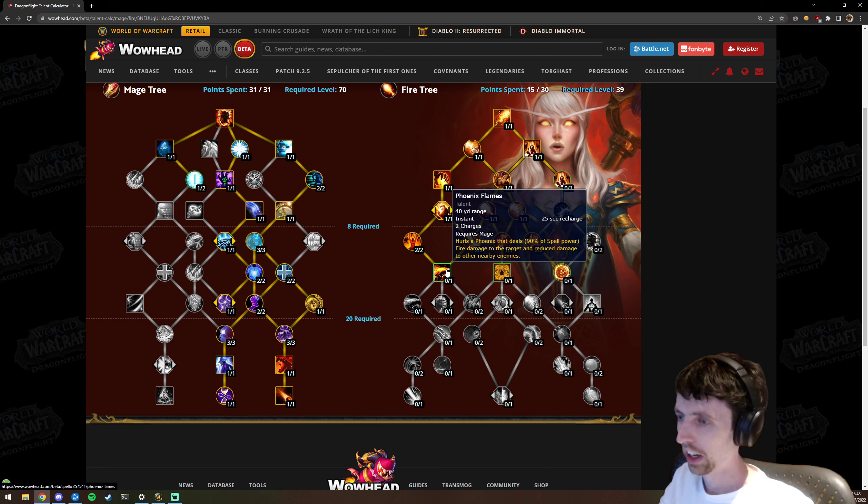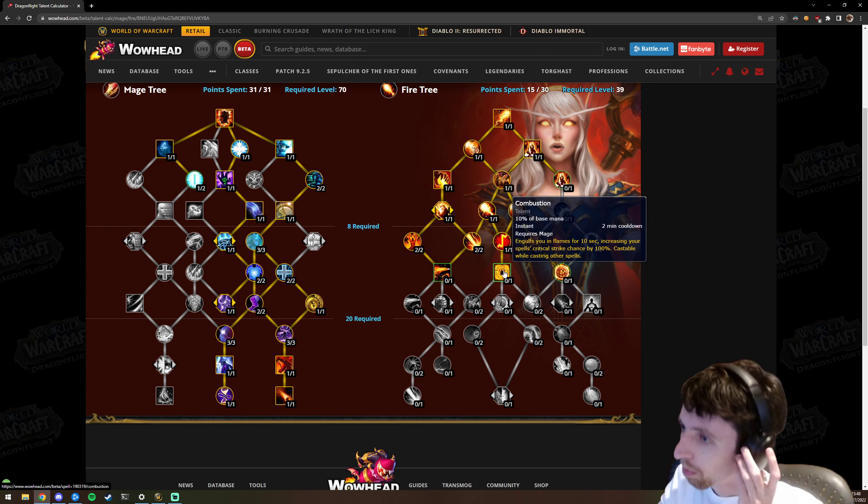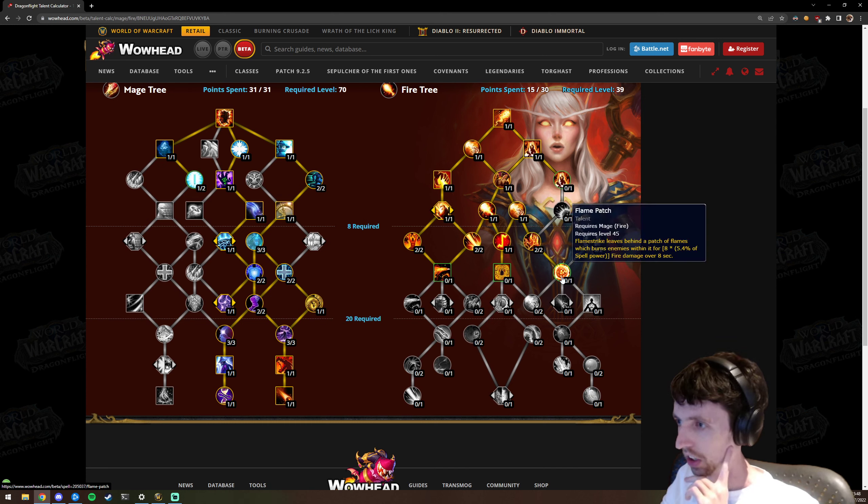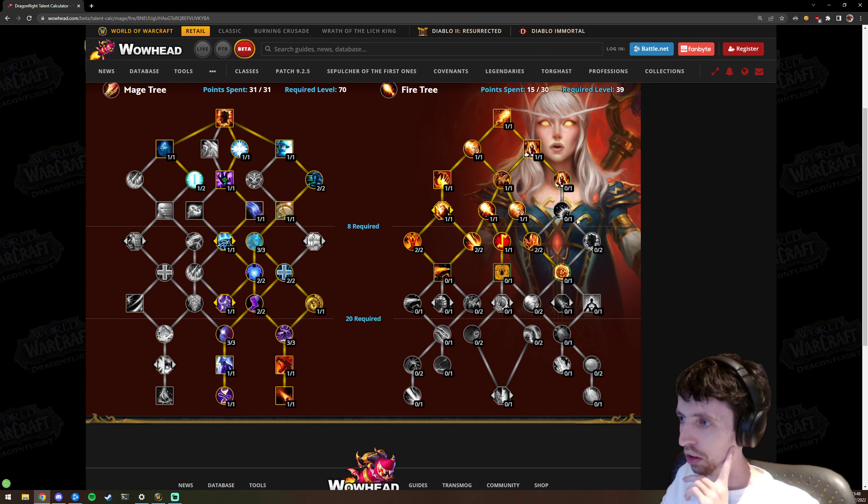Phoenix Flames no longer spreads ignite — ignite is spread by Fire Blast and that is baseline now. Whenever you Fire Blast, ignite spreads to four additional targets — it's currently three in-game but I think it's meant to be four, so it would hit five targets total. Combustion gives 100% crit, and then Flame Patch. The right side of the tree is very AoE focused.